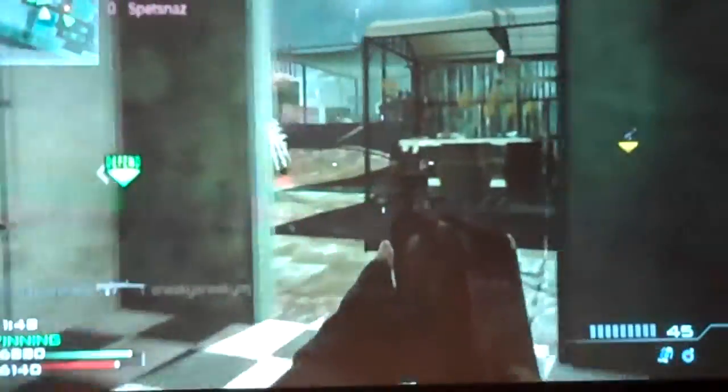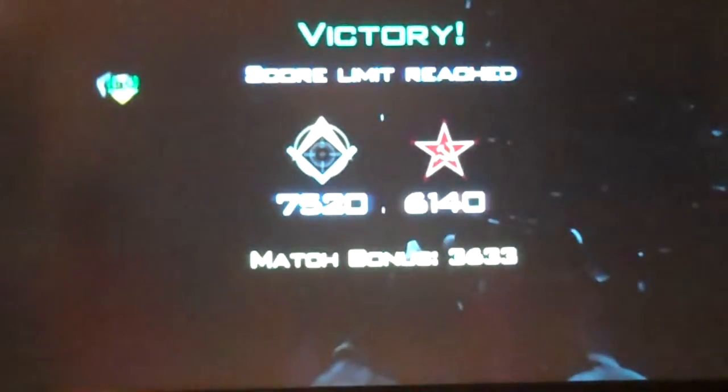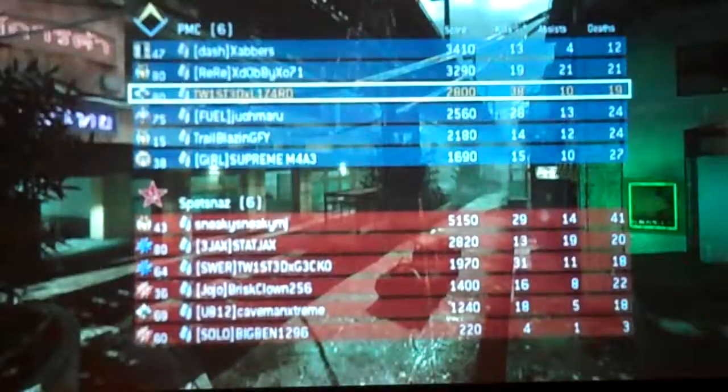It's probably best to start with assault rifles, go in order getting each gun gold, then move on to LMGs, and so on. Right now I'm working on the CM901 — I'm really close to having it gold. Anyway, that's the end of the gameplay. My final K/D was 38 and 19, not bad for a shotgun. I hope you enjoyed all the commentaries I did — like and subscribe to our channel. See you guys later, peace out.